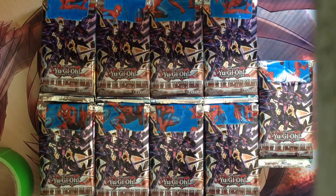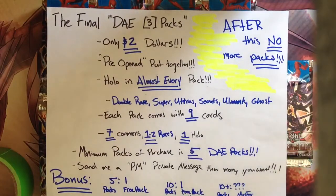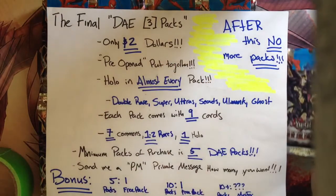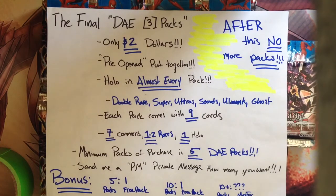If you guys are wondering what are all these packs here, these are the final Day 3 packs. So after this, I will be selling no more packs. This is it. Only $2, just like all my other Day packs. Pre-opened and put together — they are opened up and I tape them back up again. Hollow in almost every pack; because some of them have double rares, you can either get a double rare, a super, ultra, secret, ultimate, or even ghost. Just a heads up, the double rares, there's only like a few of them, so the majority of these packs have hollows in them.